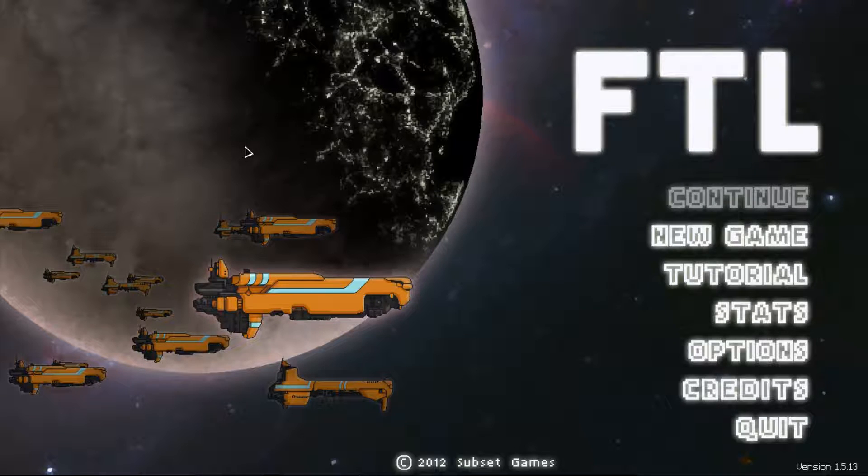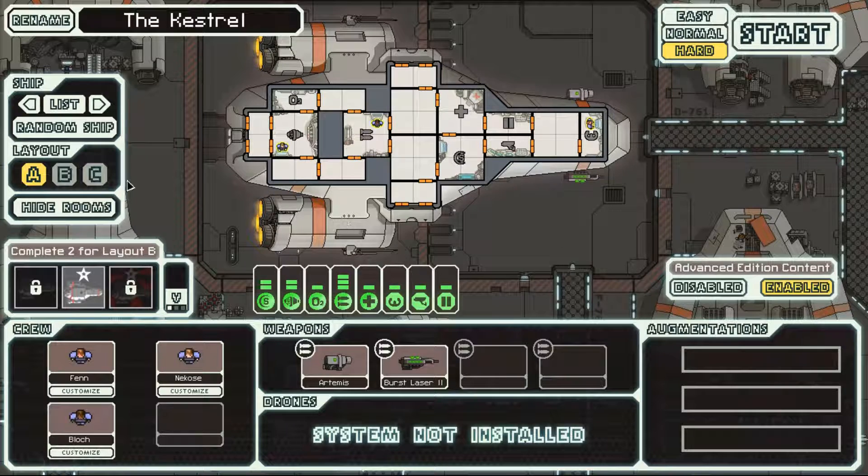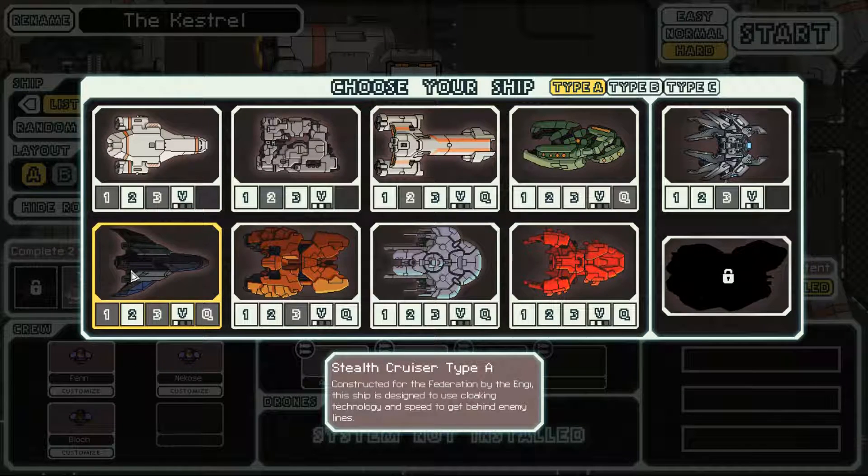Hello, my name is Abe, and welcome back to FTL: Faster Than Light. On the last run, I played as the stealth cruiser type A, attempting to unlock the B-type ship by completing the achievements. We failed — I think the run was successful, but we failed in getting one of the two locked achievements.